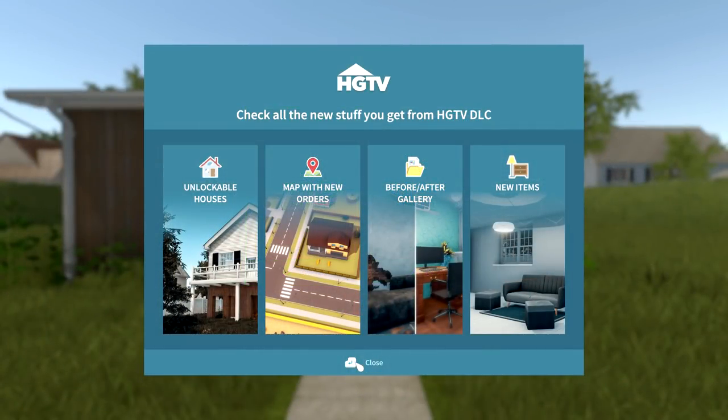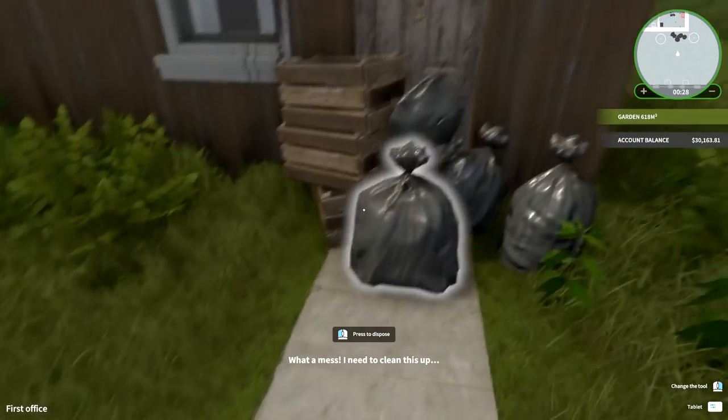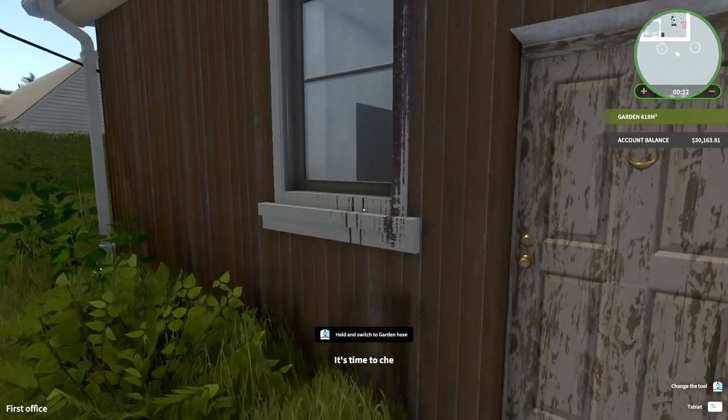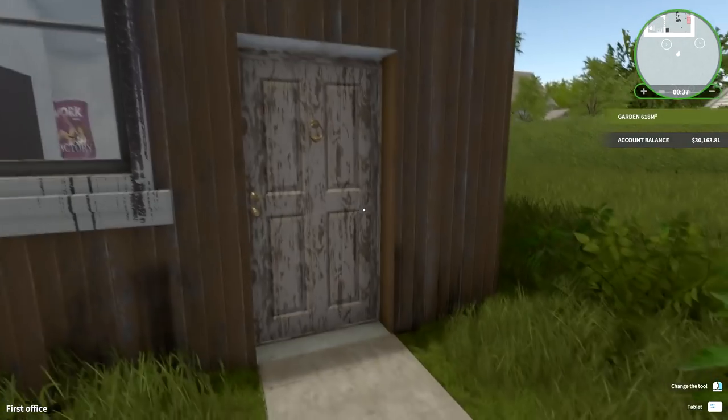All right, here we are — look at all the new stuff in the HGTV DLC: unlockable houses, a map of the new area, before-and-after galleries, and brand new items we can utilize. I'm starting off with quite a big balance — we got a little bit extra, so we have more than enough money to spend and work with.